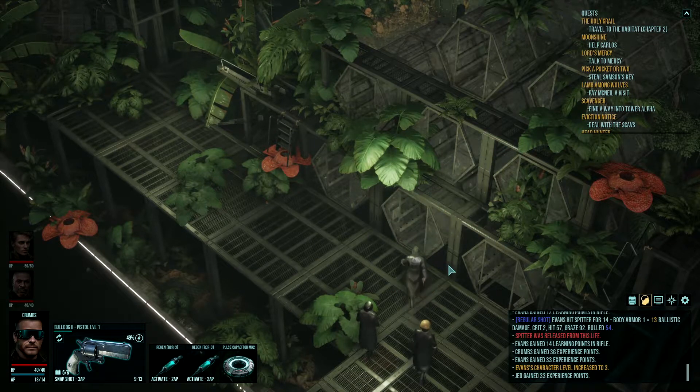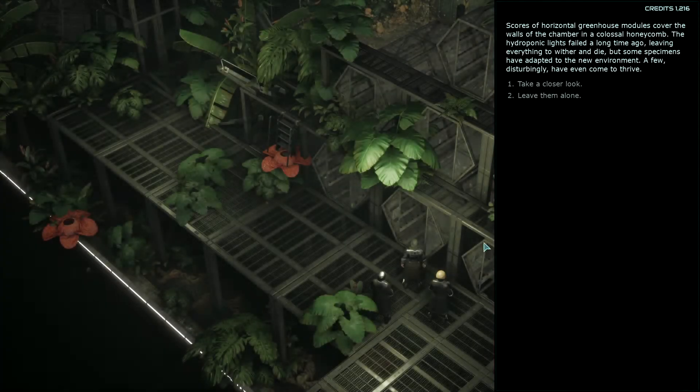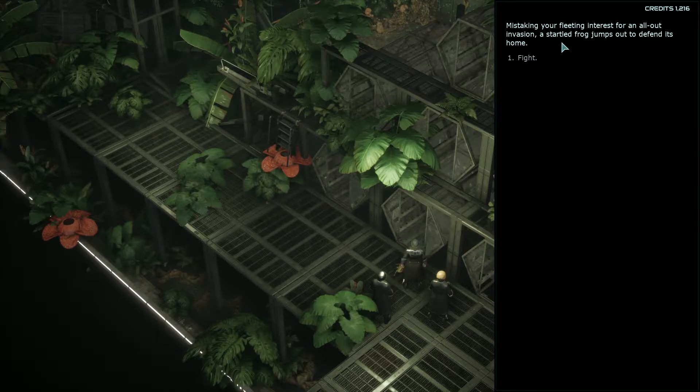Let's examine the greenhouse unit. Scores of horizontal greenhouse molds cover the walls of the chamber in a colossal honeycomb. The hydroponic lights failed a long time ago, leaving everything to wither and die. But some specimens have adapted to the new environment. A few, disturbingly, have even come to thrive. Take a closer look. Mistaking your fleeting interest for an all-out invasion, a startled frog jumps out to defend its home.